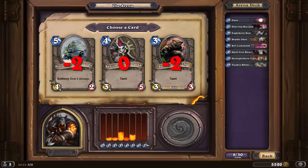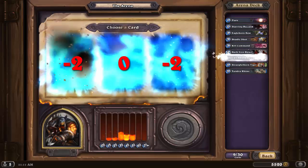Sen'jin Shieldmasta has solid stats for a 4-drop and many times can snipe 1 or 2 early drops before going down. Stormpike Commando is expensive for the stats, but the Battlecry is useful enough to warrant consideration if worse cards were presented. Ironfur Grizzly is a beast and a 3-3 for 3 which is fine, but when compared to Sen'jin, for 1 more mana the Shieldmasta is simply the better standalone card.